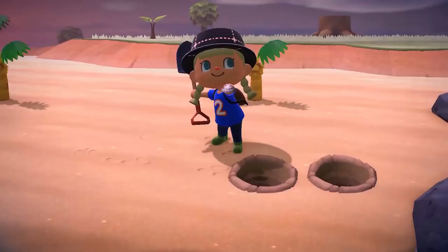Tip number two is to collect fish bait in the sand. Every once in a while you see in the sand that it is sort of squirting something up. Dig up the clams in the sand and create fish bait. You don't have to do that, but I find it convenient when I want to really farm fish in one spot.